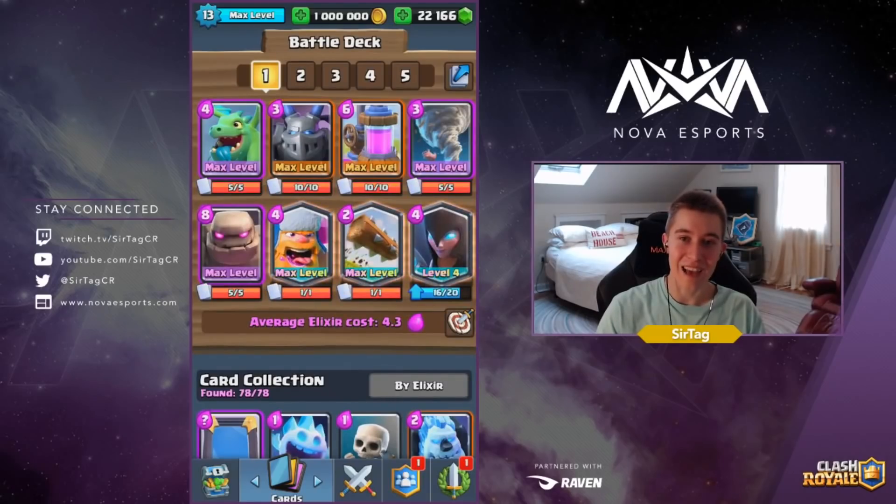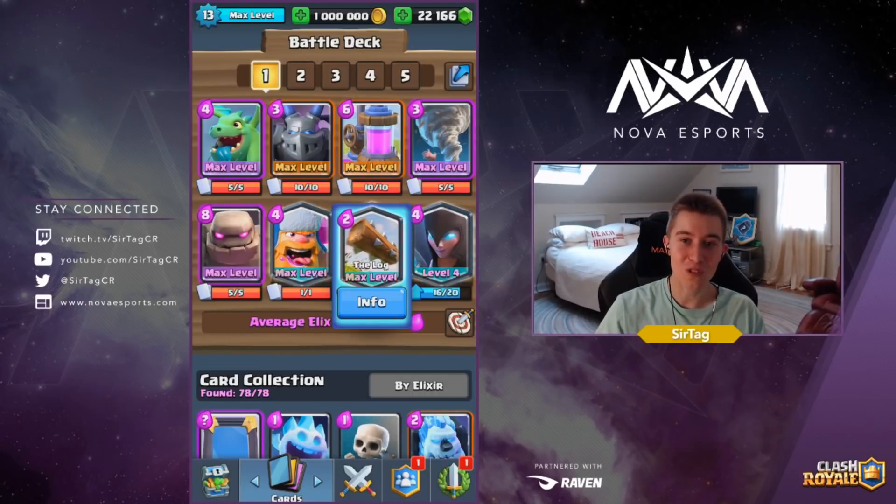Hey, what's up guys, it's Jake, aka Tag. Today we'll be hitting you up with this 4.3 elixir golem deck. This is one of those decks that excelled end of season on the last day. It's a great deck for challenges and tournament standard as well. There's absolutely no feasible way for you to lose the log bait when you have Tornado and Log.